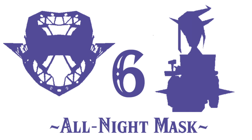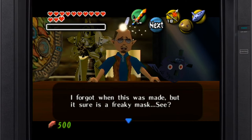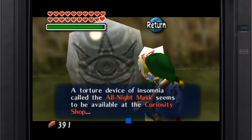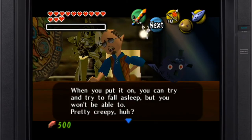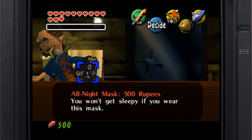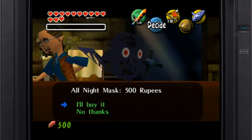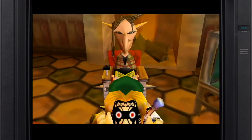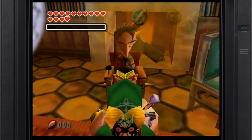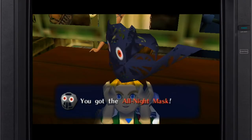I doubt many lists would have this mask so close to the top, but my reasoning is valid. The All Night Mask is creepy — a gossip stone reveals that this mask is actually a torture device, forcing the victim to stay awake even if they don't want it. It's purchased at the already shady curiosity shop for the most money Link can hold at one time, and has a terrifying design made of all black material with what looks like bloodshot eyes. This mask also gives Link two pieces of heart instead of just one, and lets the player hear the origin of Termina's giants in the annual Clock Town Carnival. More story in a game like this is always a good thing, even if you have to go broke to own it.